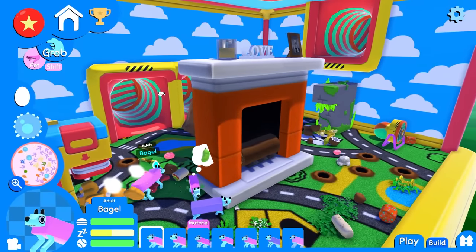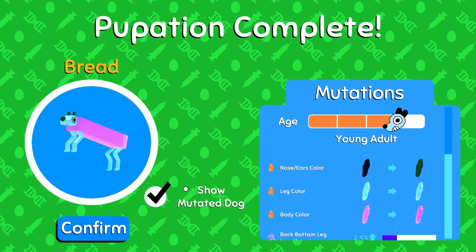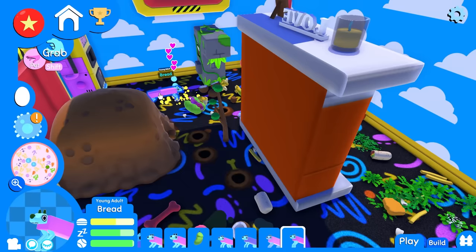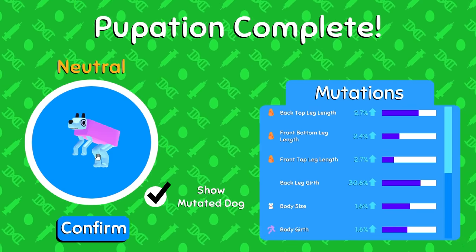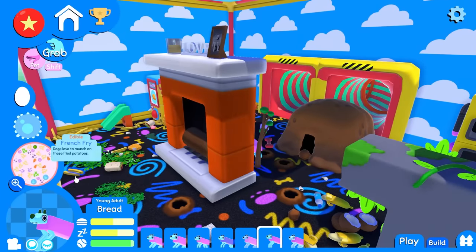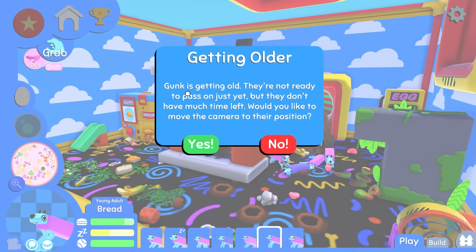Oh my God — Bread's nose and ears are green now. Slightly smaller body size, even longer now. That's what I like to see out of you, Bread. I like a long boy. Bread is so long. Here comes Neutral — Neutral is now a teen. Colors very slightly changed, just a larger dog with very girthy back legs. Maybe I should get rid of all the foods they've been eating since minute one and populate the world with some new fruits — let me just throw bananas and coconuts everywhere. Some new genes — good job, Bread. Gunk is getting old. They're not ready to pass on just yet, but they don't have much time left.